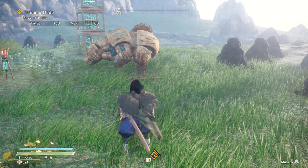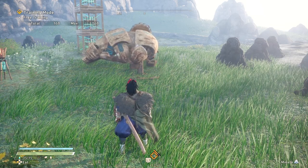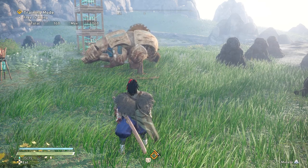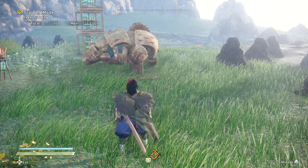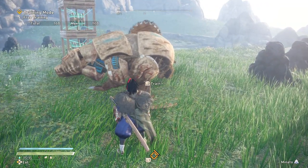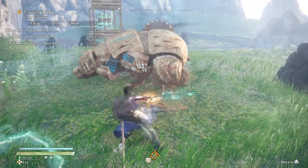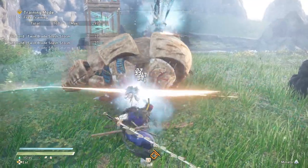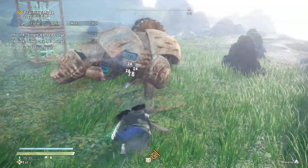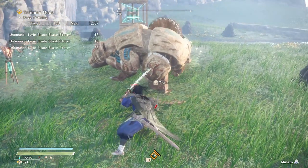Now I want to talk about the super. The super for the katana doesn't change any of your moveset — it just makes your character so much stronger. You do way more swings; it's insane. You use it by activating your special and then pressing your light or heavy attack. As you guys can see, you will still do the same moves but your sword does so much more damage and you're landing a lot more multi hits.